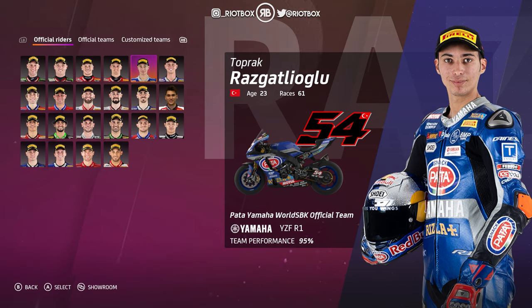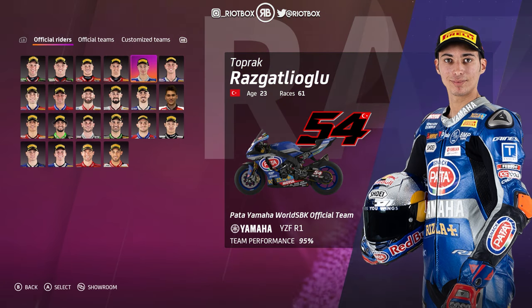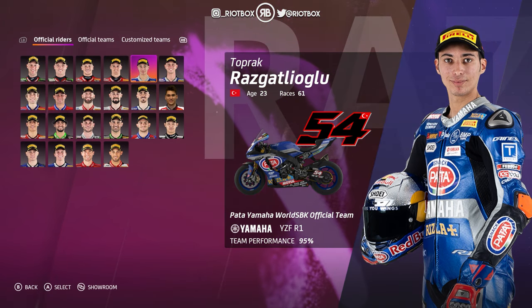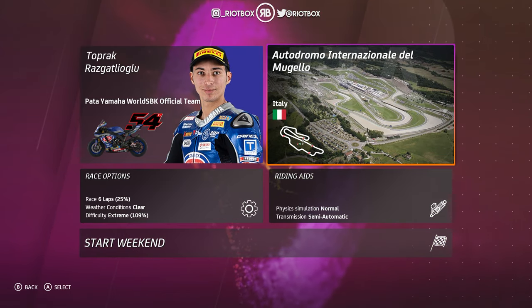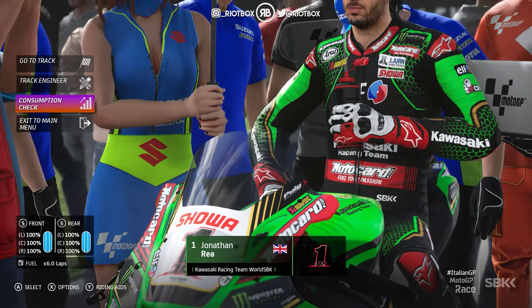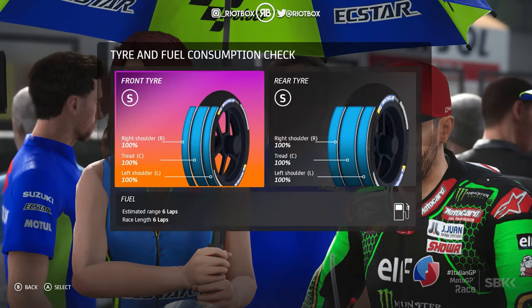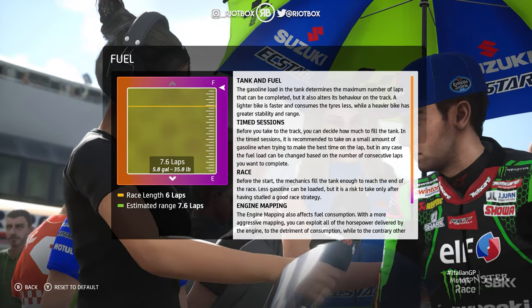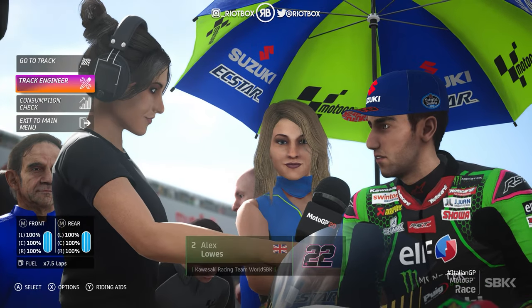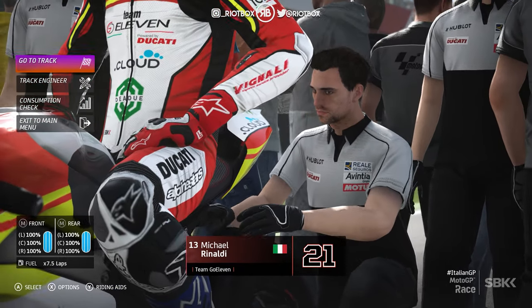We're heading to Mugello, riding as Razgatlioglu on the Yamaha, number 54. Jonathan Rea is on pole position, starting from the front row on the Kawasaki. Going for a medium front and medium rear tyre — that should do us nicely. Full fuel load. Alex Lowes is P2 and Rinaldi is P13.